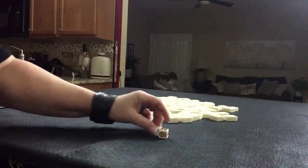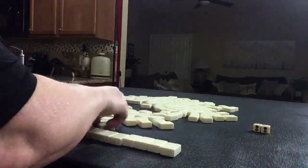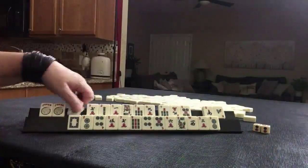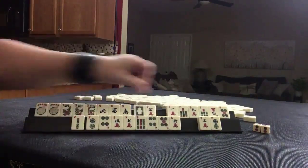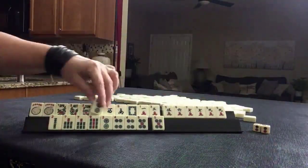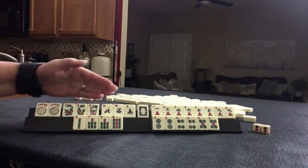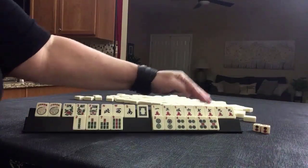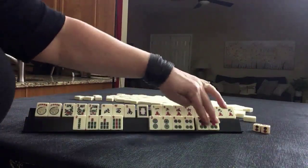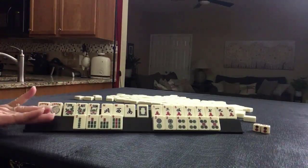I rolled a 10, so we're going to be player two. We have jokers, flowers, almost news, a white dragon, lots of cracks — seven, nine pairs. Bams with a pair. Then we have two, four, five pairs. If these were your tiles, what would you focus on and what would be your first discards?